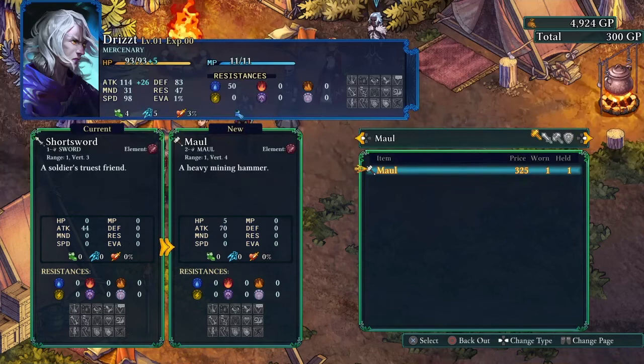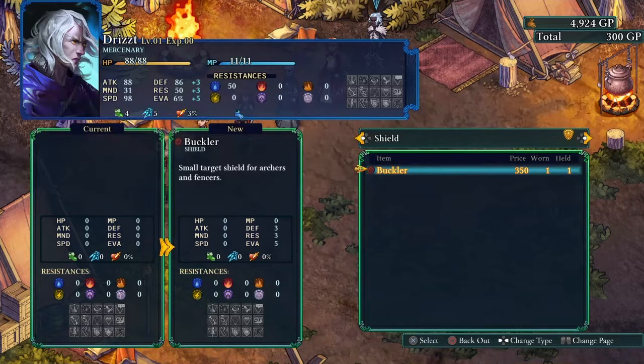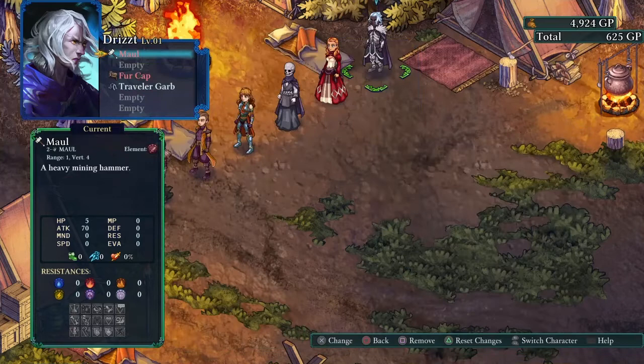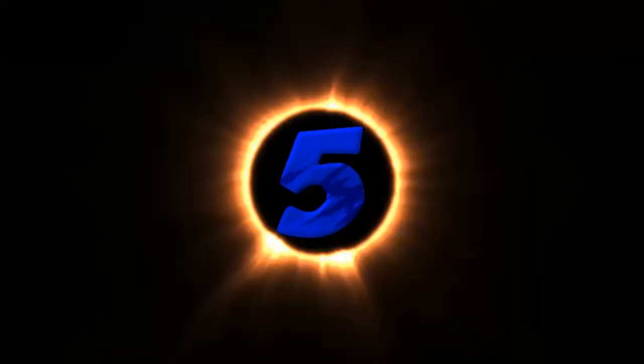It might also be a good idea to pick up an extra weapon or armor piece if it's really good and you have money to spare. That way, if you're caught in the middle of a battle sequence and need to change classes, you'll have the right equipment available without worrying about being caught short on gear for a particular class.